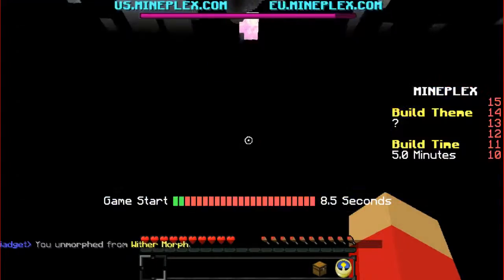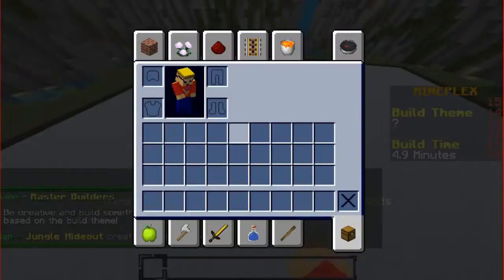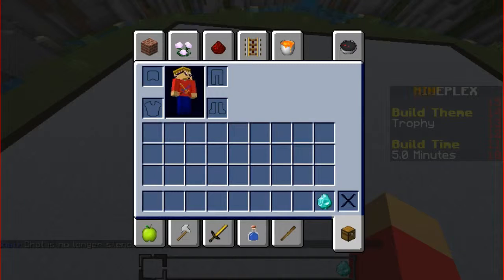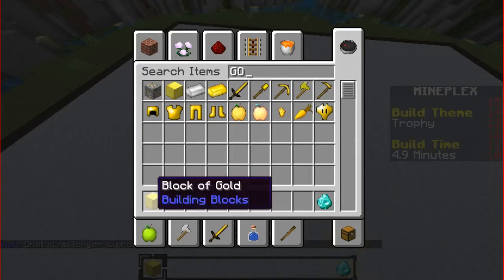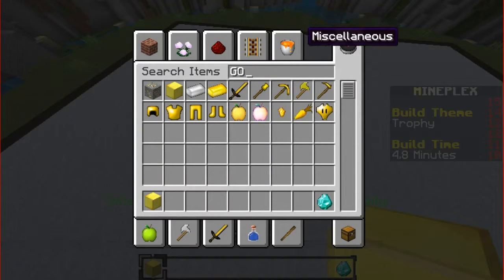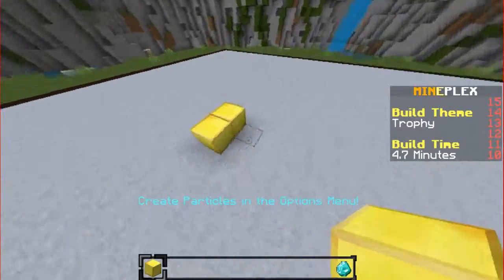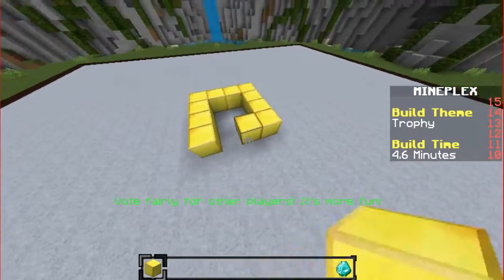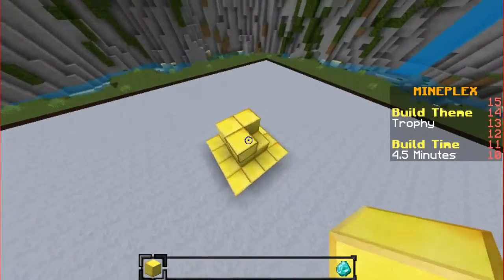Okay, what looks like a trophy color? We need gold block right now just in case we run out of ideas. Let's just search up yellow and see if there's anything that looks like a trophy. I'm going with gold — I don't know what you guys are doing but I'm going with gold. If you guys have any other ideas, type it in the comments and then I'll regret myself and everything I've done in this round.